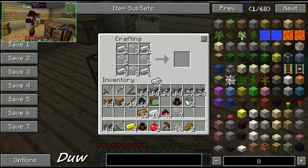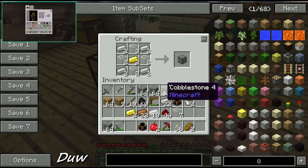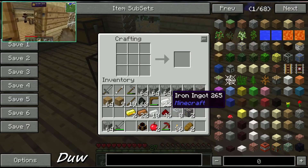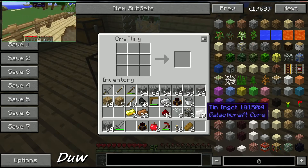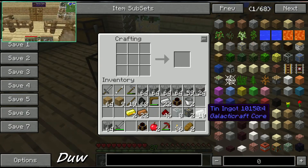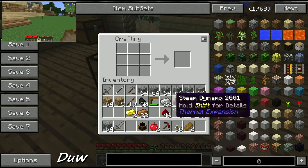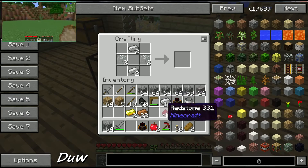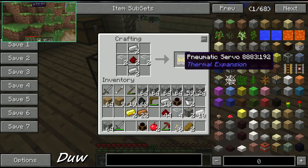Should I put my chests out - the chests for the factory, for the quarry to pick up the items. What else do I need? A pneumatic servo. It's all set up.